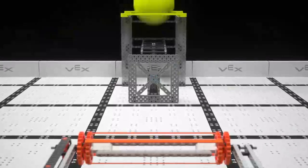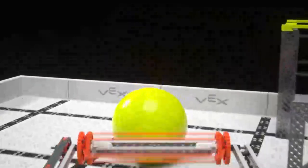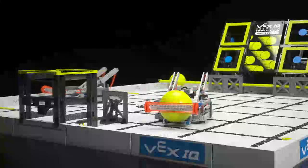The loading station will then randomly send the ball to one side of the load zone. Once the ball touches the floor, it can be retrieved by a robot and a new cycle begins.